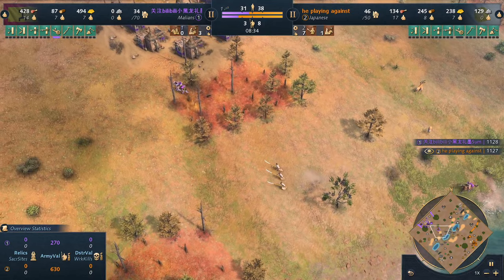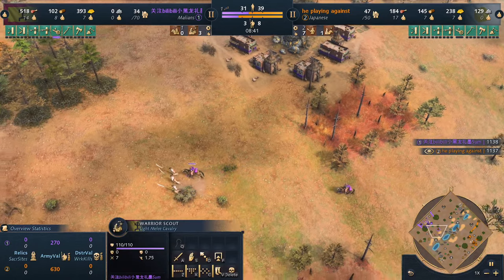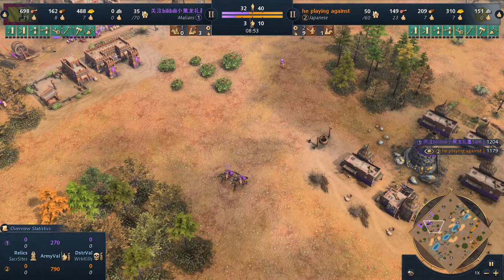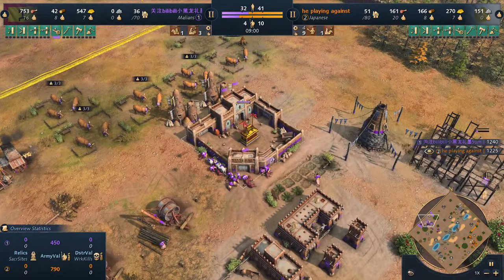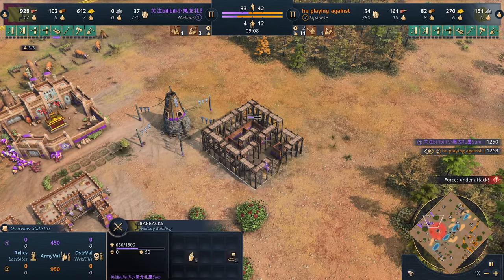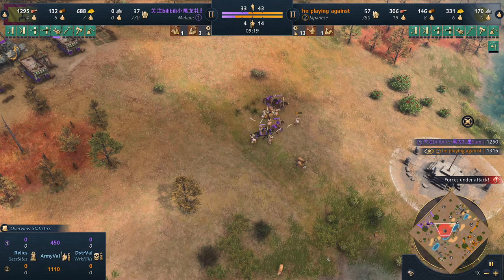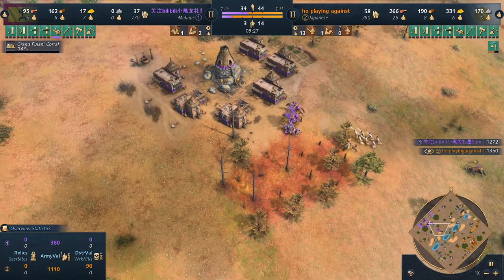Let's see how the onabugasia deals with the scouts. The problem is the scout can heal himself — you deal damage and then it heals. It's a really hard unit to deal with. More barracks are coming for the Malian player — actually a very smart choice. In case the opponent goes samurai, you can have musofadi warriors ready. Now the warrior scouts are doing quite good damage against the onabugasia — look at the DPS, it's super high.